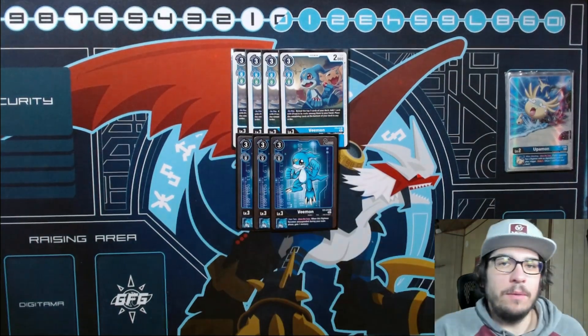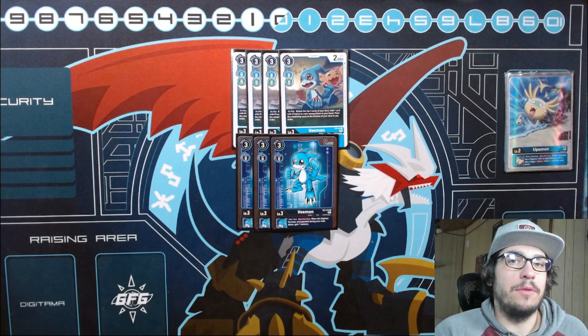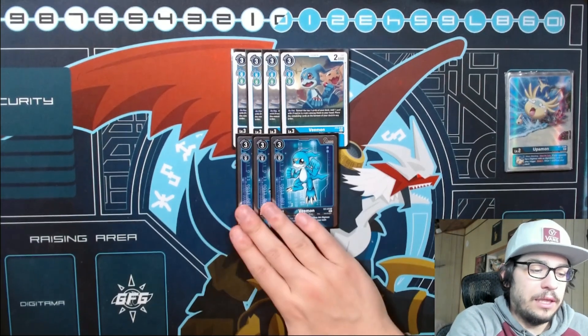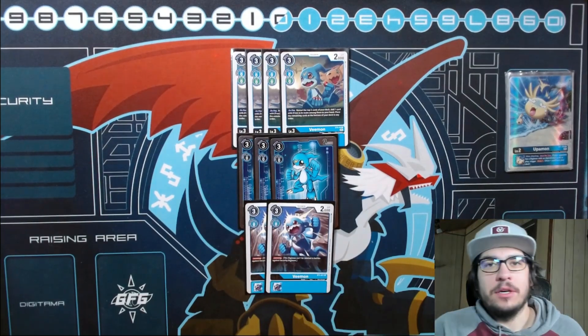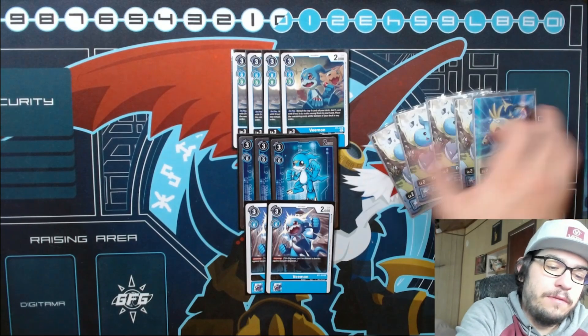We have three of the EX1 Veemon for the memory gain. There's a lot of unsuspending in this deck - whether through Paildramon Fighter Mode, Davis & Ken, or Magnamon - so there are multiple ways to gain memory. It's like a Hammer Spark inheritable, and it's just very nice.